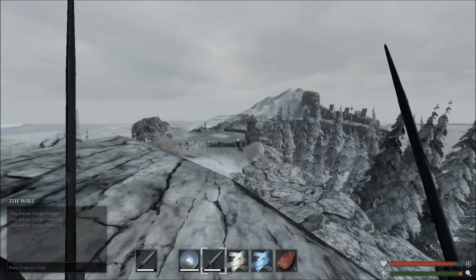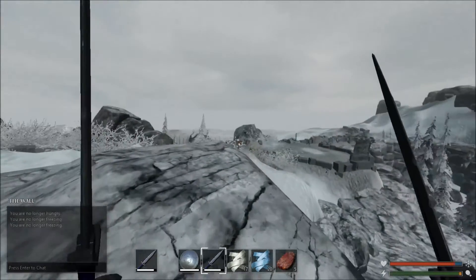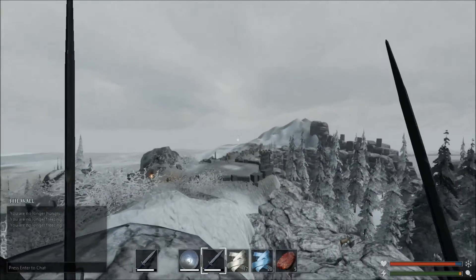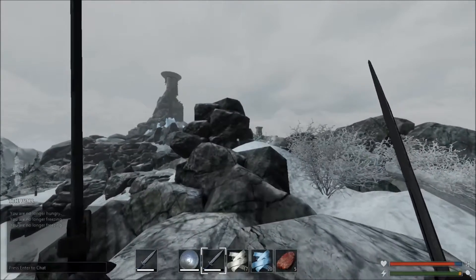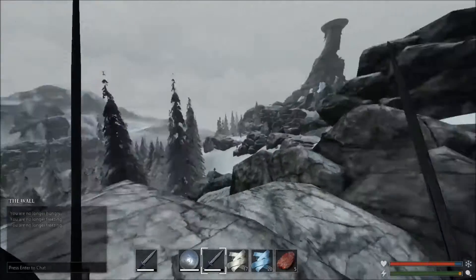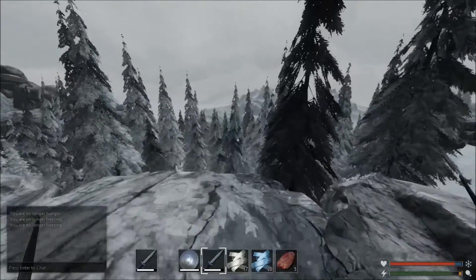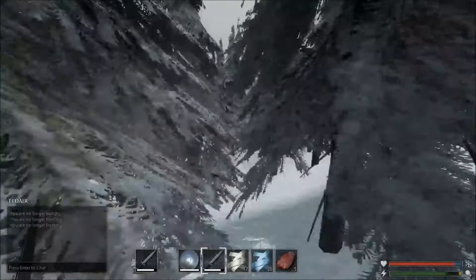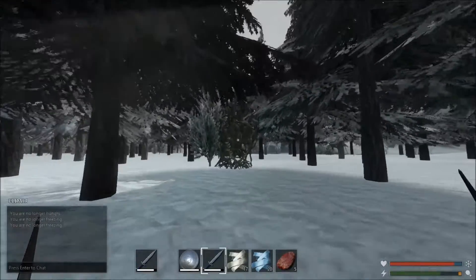By now you should know this area somewhat well, and you would know that the entrance is over there where you first come in. If you come down this wall here until you get to the area where I'm standing right here, then you just go this way and we're going to take out Adir. He's the first, right down here, and here he is.